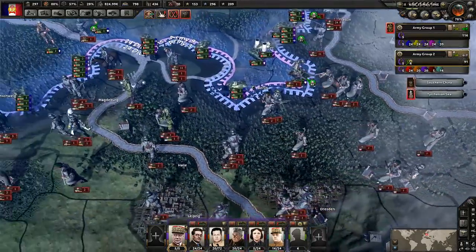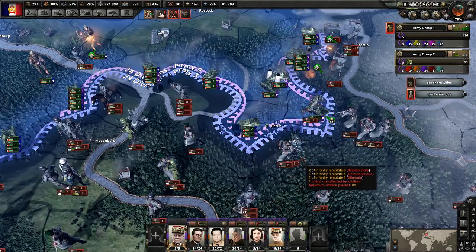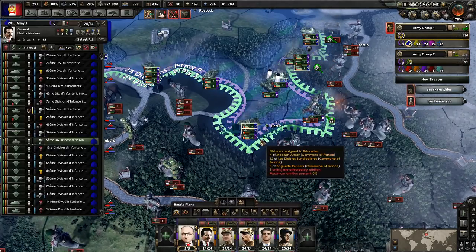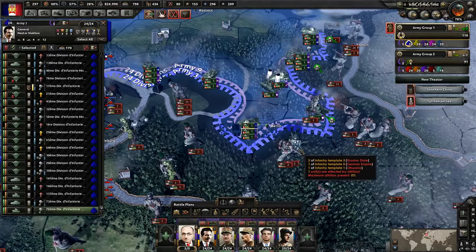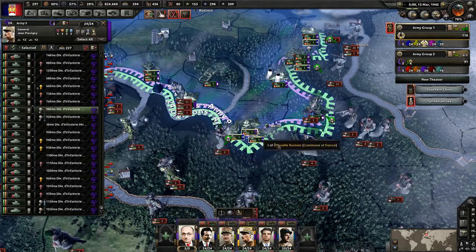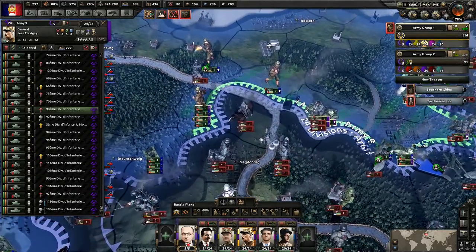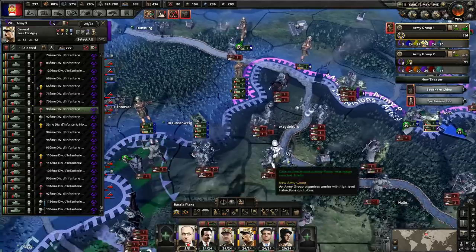Now that we've taken Germany, we need to start moving forward and continue advancing the front. I'm seeing a lot of weak points here, so we should be able to push forward at least somewhere. Let's attack here and here, and then the purple army will assist the one that has most trouble. There's a lot of openings — looks like another one right there.